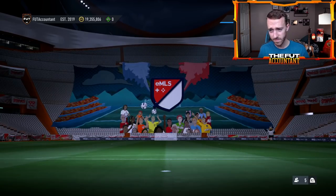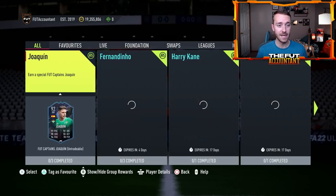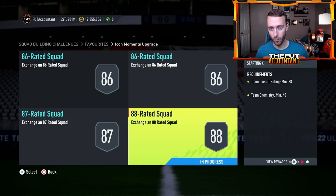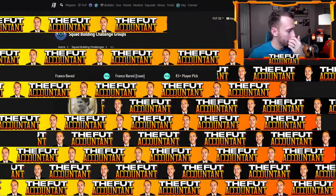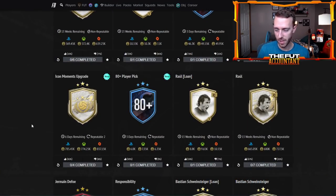I did a bunch of those yesterday, didn't pack anything super insane, but I got a lot of good fodder and that's going to enable me to get this icon moments upgrade done for a lot cheaper. Now talking about this SBC — this is what really dropped prices on the game a good amount yesterday. I think, and this is just my opinion, this is coming in a little bit expensive for my liking. It's not overpriced though. Right now it's 785K — it was like 750 yesterday when it first came out and fodder has gone up a little bit.